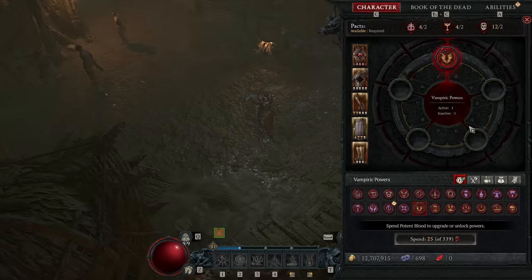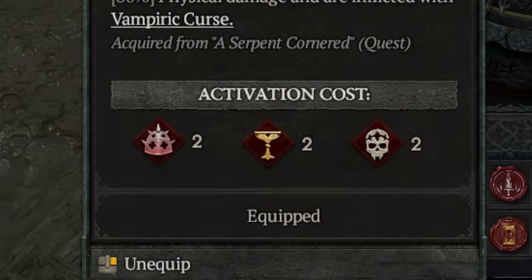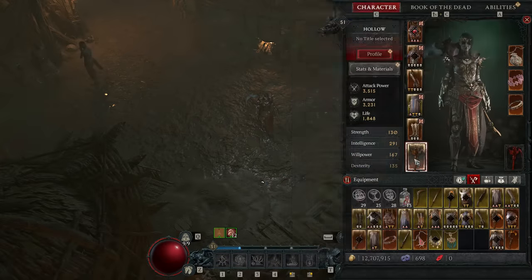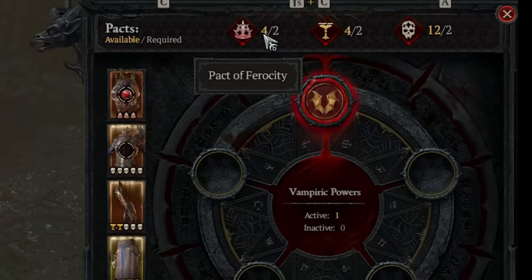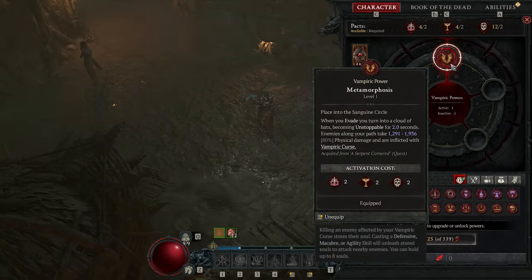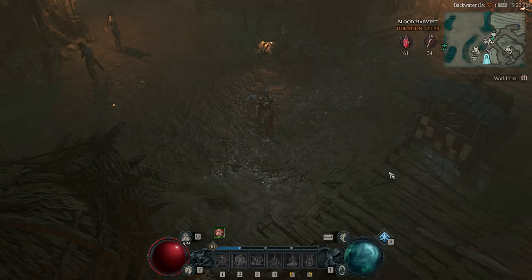Let's take off all these powers except one. The one I've kept is Metamorphosis and it requires two points into each of the packs: Ferocity, Divinity, and Eternity. Where this comes from is your gear, shown on the left in this menu. At the top you can see how many I've got equipped — four, four, and twelve — and since I only need two in each, they're all activating and there's a red circle around it to show it's active.